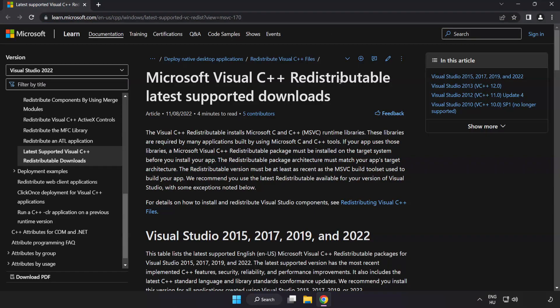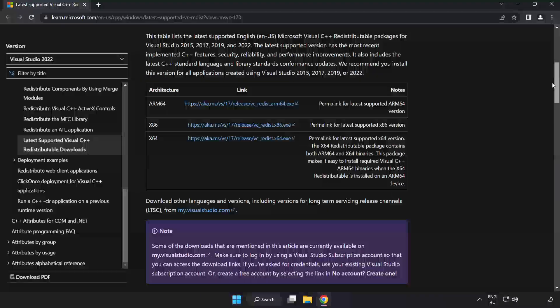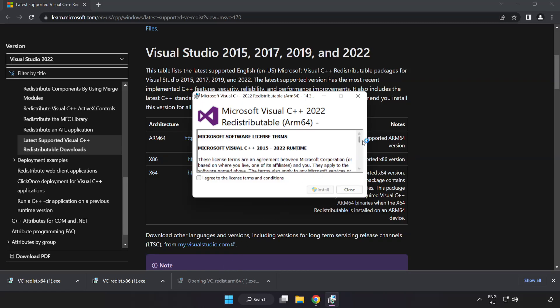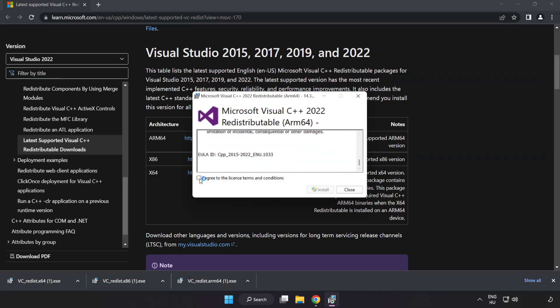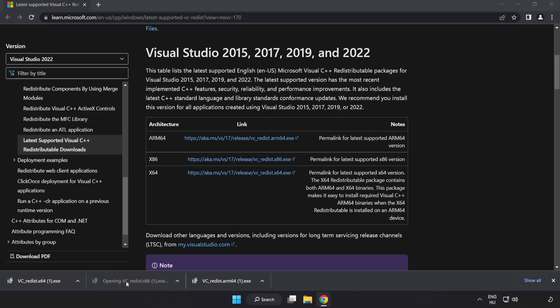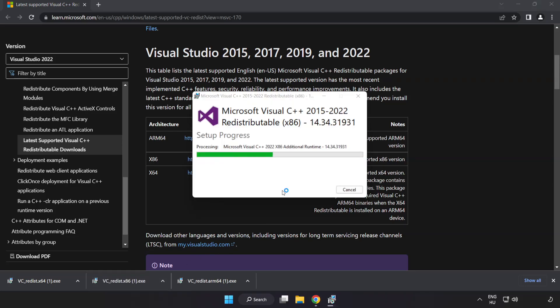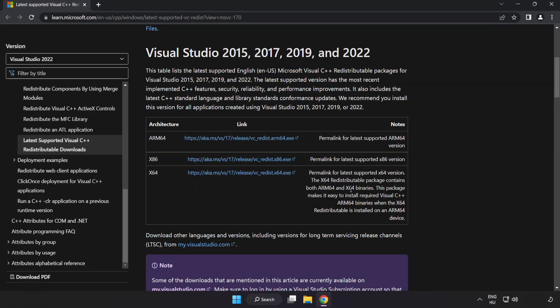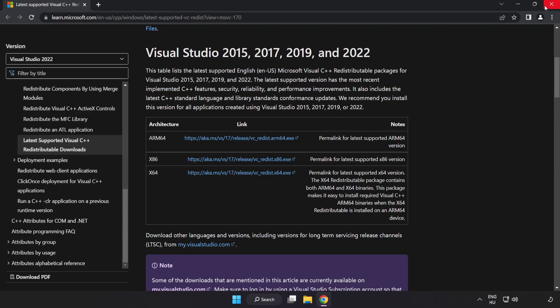Go to the website link in the description and download three files. Install the downloaded file. Click I agree to the license terms and conditions and click Install. If it fails to install, no problem — repeat for the others. Click Close and repeat for the remaining files. Close the internet browser.